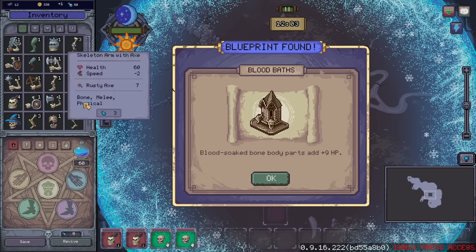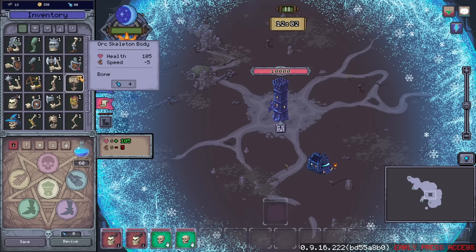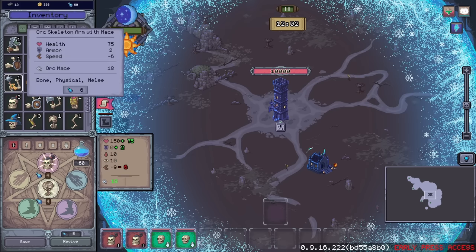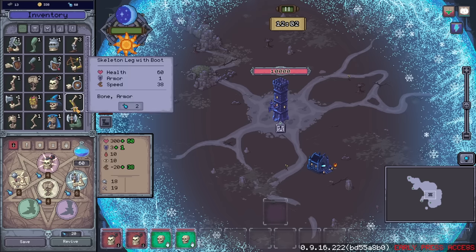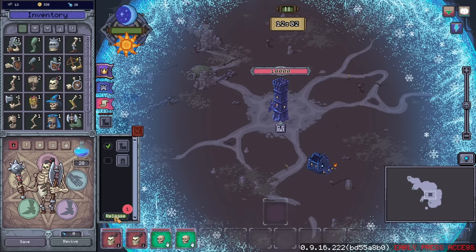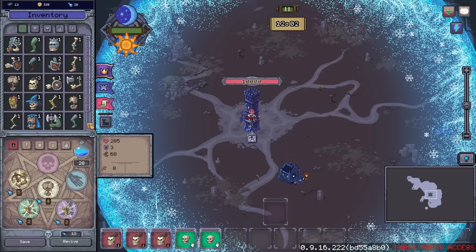It looks like my dudes are doing fine. Bloodsoaked body parts add 9 — interesting. It does seem like a lot of the goofier combos are the ones that actually result in a combo.